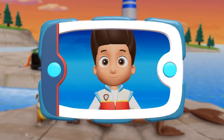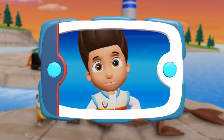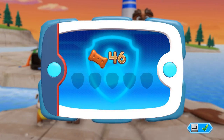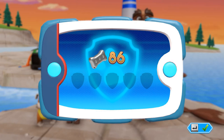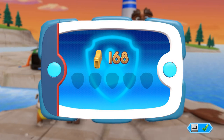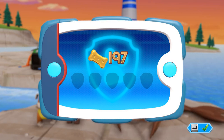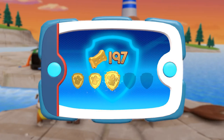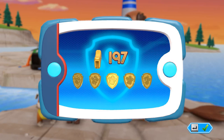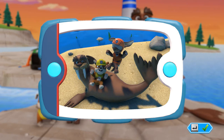You helped Zuma cut the net and free Wally the walrus. Wally's happy that he can swim freely again. Great job, Paw Patrol! We're collecting so many pup treats — you earned a gold pup treat. You got all of the golden paw prints, and unlocked the picture for this rescue mission.